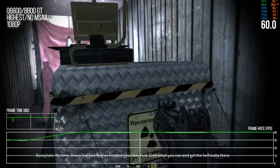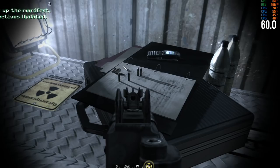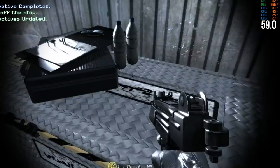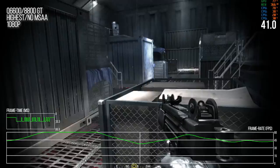Look at that cell phone — they put a light right there and it has these extremely crisp shadows from the bullets. That's kind of awesome. The manifest has a little awkward texturing but it's still pretty good looking. It's got a cube map on it — that's pretty cool.